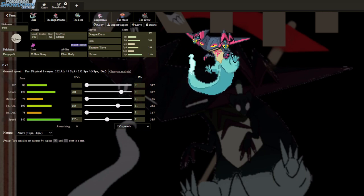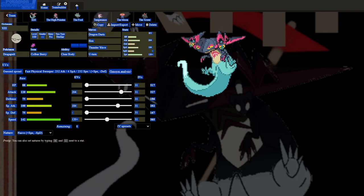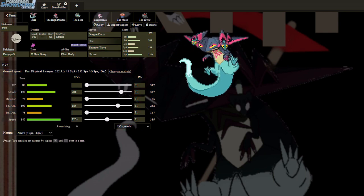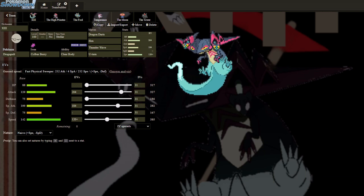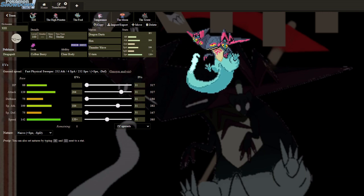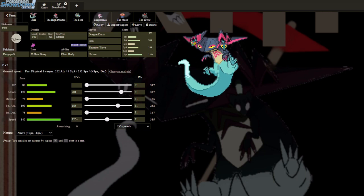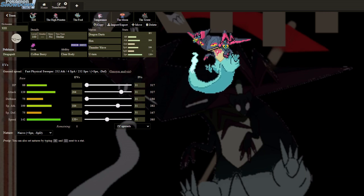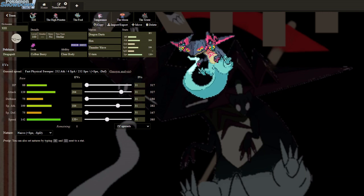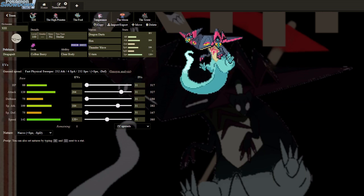First off, we have 13, the Dragapult. This is a mixed attacking Dragapult — we have just enough speed to outspeed Darkrai. I always say Deoxys instead of Darkrai, I don't understand why. I've got T-Wave, Hex, Darts, and U-Turn with a Chulberry. The idea being that I want to Thunder Wave a potential Tornadus. Chulberry so that I don't take as much damage from Knock Off. I do have my attack stats such that I've got a guaranteed KO on Tornadus if it's not running max HP.